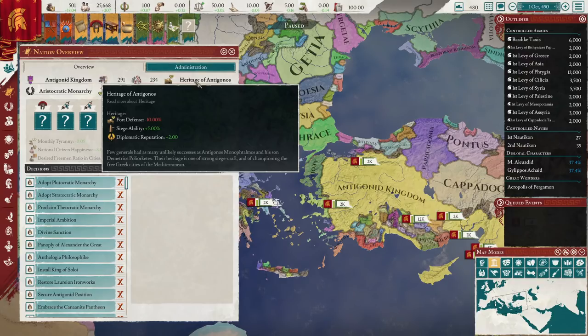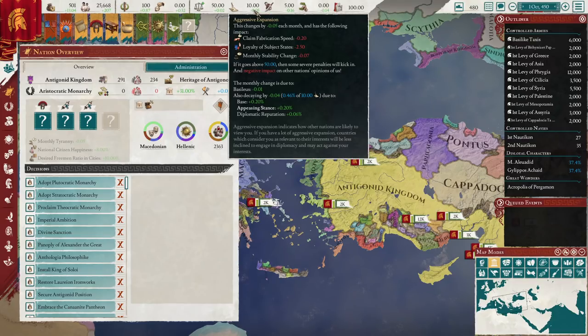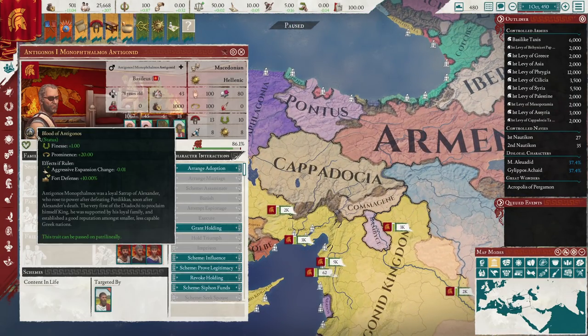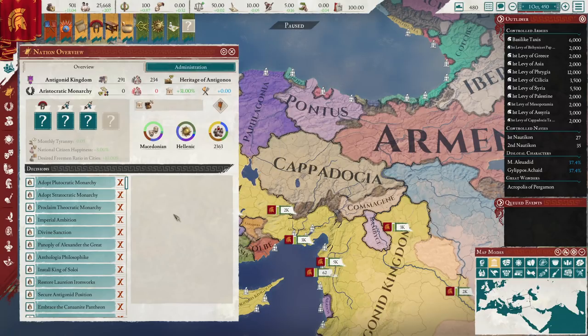Conquer as much as you can prior to your starting ruler's death, because then you'll be fighting revolts. It's much easier to conquer the land early while you have that CB. You also have the heritage of your starting ruler: fort defense is lower, meaning defending is quite difficult, but conquering is much easier. You've got some extra diplomatic reputation helping with AE and alliances. You also start with the bloodline of your starting ruler, which reduces aggressive expansion and fort defense — interestingly counteracting the fort defense penalty, basically canceling itself out unless you lose the bloodline.